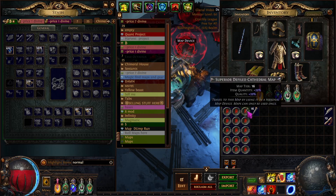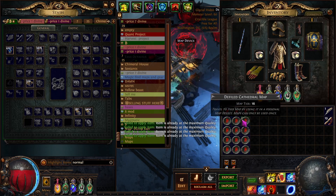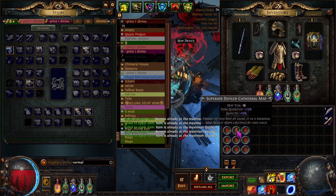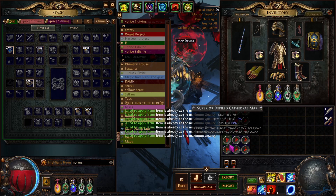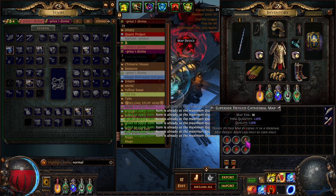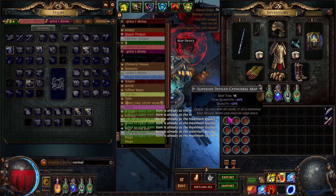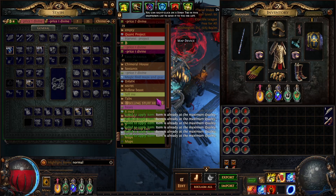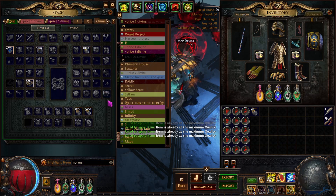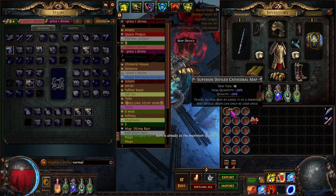We will just chisel them just like this. We are looking to get eight-modded corrupted maps with quality on them. I will chisel them all to 20%, and then I will not take alchemy orbs — I will take val orbs and single corrupt them just like this.